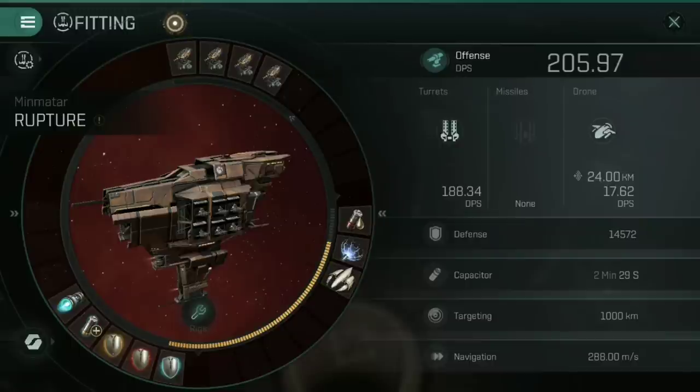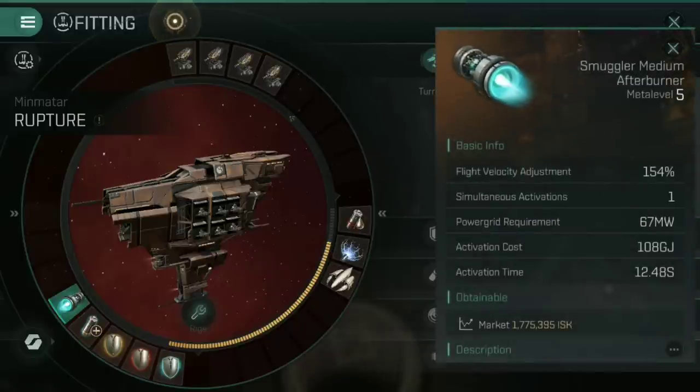For this particular ship, tanking is obviously the key purpose, but I am still fitting a propulsion system. I'm using short range weapon systems, meaning I need to be close, and a Smuggler Medium Afterburner will let me close that gap a little faster to stay in range. I don't need it running all the time — I'm not speed tanking, this is just to get me up close. As for a micro warp drive — definitely not. This ship is already capacitor hungry, and a MWD would reduce my capacitor down to 75% of its optimal size. An afterburner is more than enough.